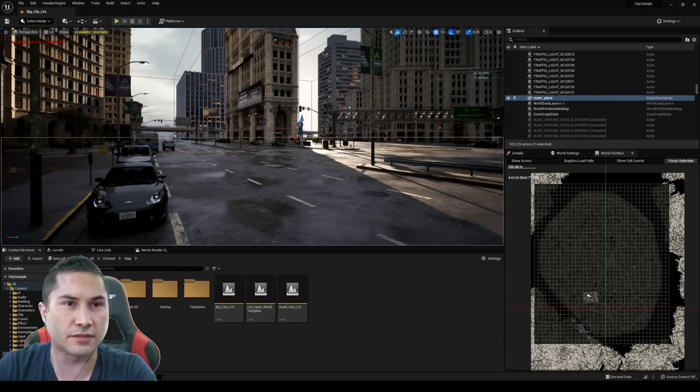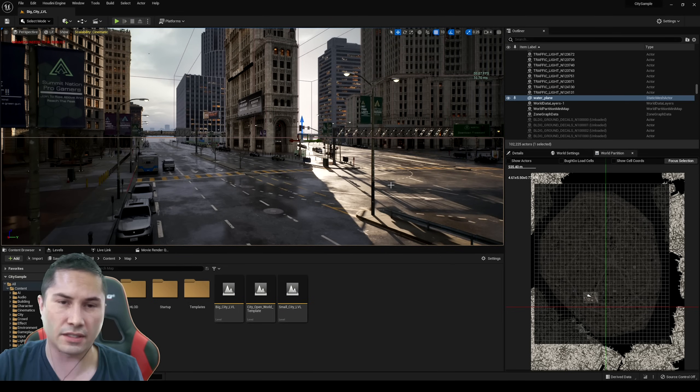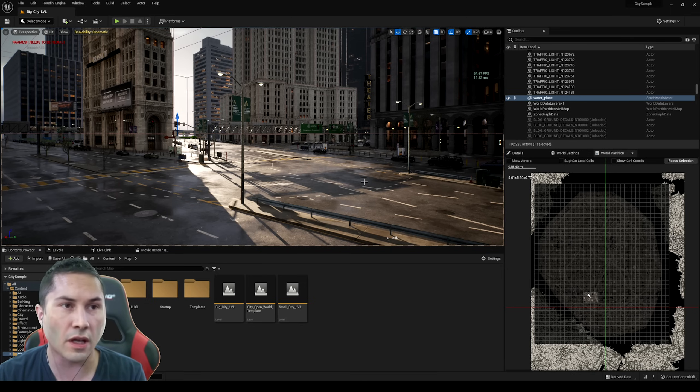That's pretty much it for this video. The RTX 3090 definitely did struggle, and I'm not even playing it in 4K — I think that was like 1080p. I'm going to be creating a lot more videos on Unreal Engine 5, the Matrix demo, and the whole release. So if you want to know something, go ahead and type it in the comments below. If you have any questions, just ask, and I'll see y'all later.